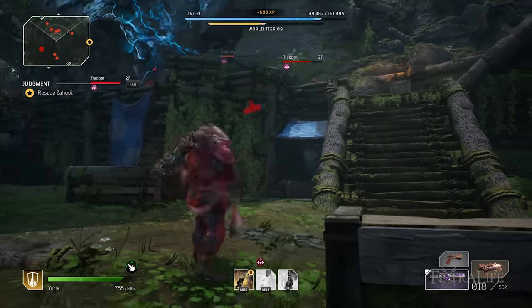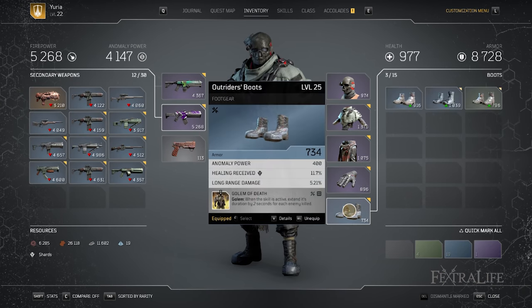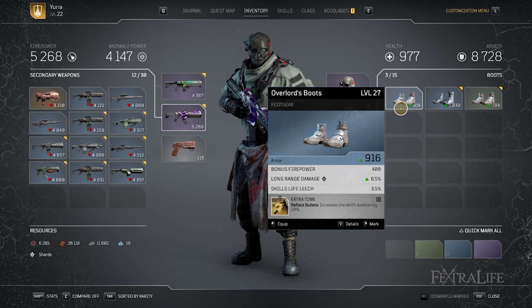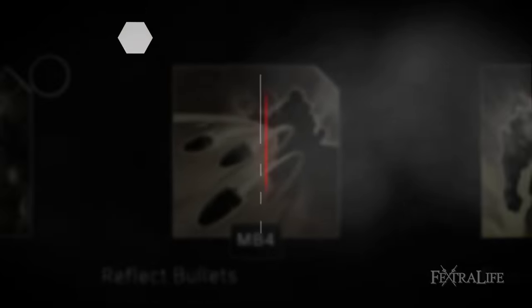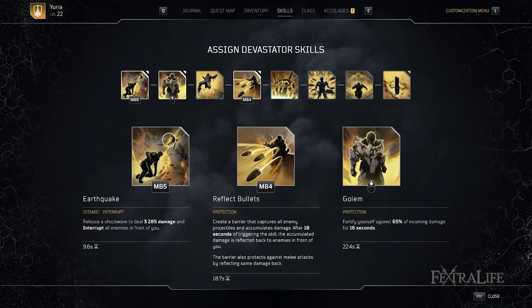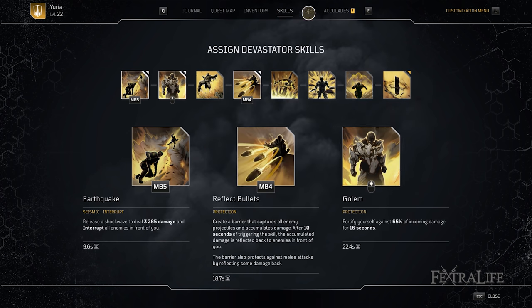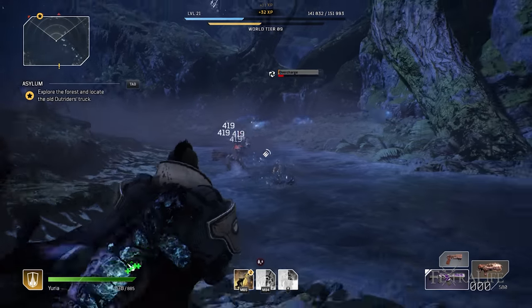The Seismic Juggernaut is a very gear-dependent build and you'll have to pay much closer attention to the gear you're acquiring to achieve the best results. It's also extremely mod-hungry, meaning you can fill all your armor slots with skill-boosting mods and still want more, unlike some other classes. There are four skills we use for this build, swapping out one depending on the enemies we're facing: Earthquake, Golem, Reflect Bullets, and Tremor.